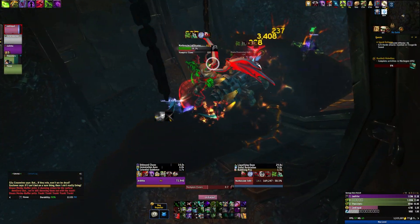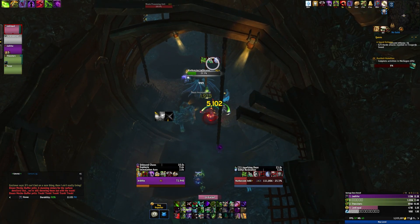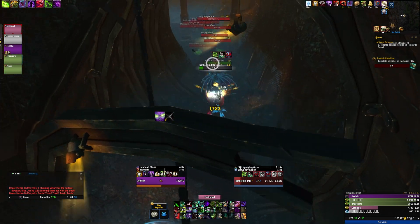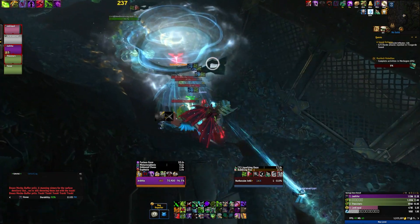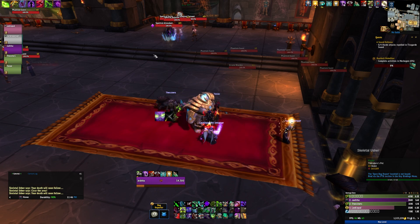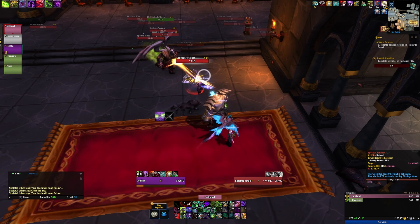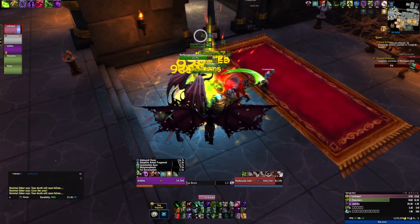Some things to note about the affix: shrouded mobs seem to be consistent every time you do the dungeon, meaning you can predict where they're going to be and pull accordingly. They cannot be stunned to stop their abilities — you're going to have to deal with them the hard way, there's no cheesing these. They also cannot be CC'd before the pull. My group tried to throw a hunter's freezing trap on one of the shrouded mobs and then pull the rest of the pack, but the Dreadlord broke out immediately and came running at us.